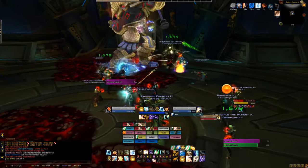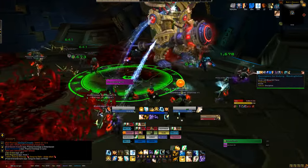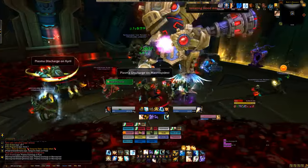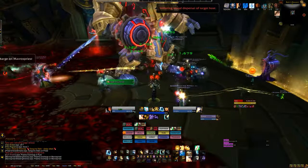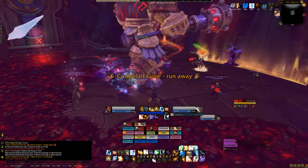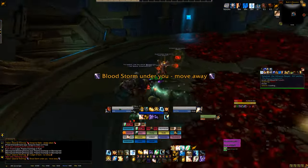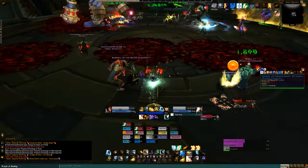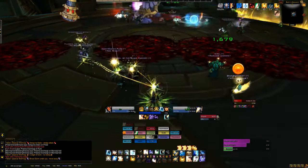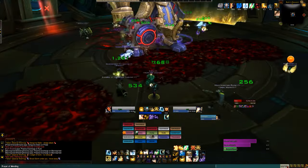This boss on normal mode basically has nothing to worry about for any mediocre to good player. What happens is you're gonna get a debuff, and that debuff will make you drop puddles. What you want to do is centralize the puddles together so you have the maximum amount of raid area available — which, as you can see, we do not do because we're in a random PUG with nonsense going on.